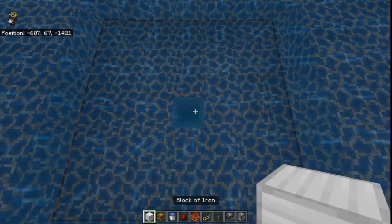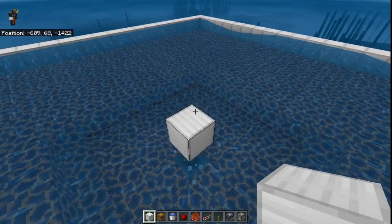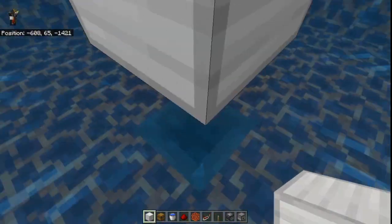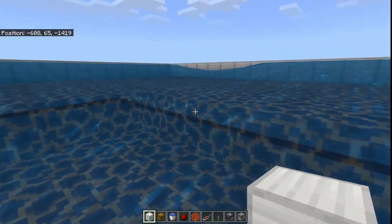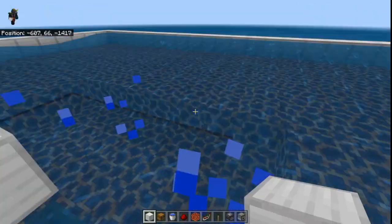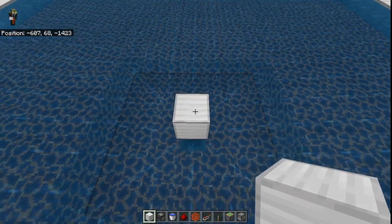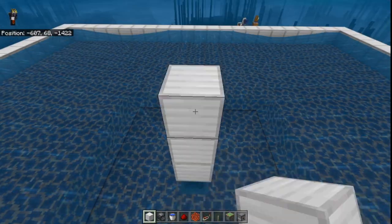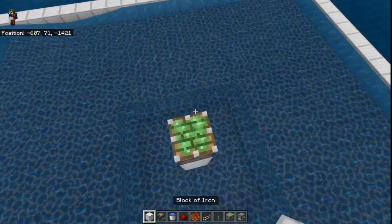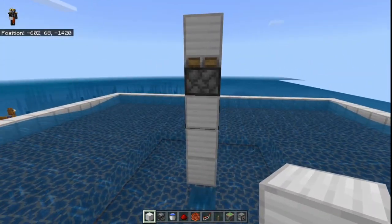After you are done with that, place a temporary block and then a block above it, and then remove this block so that no mobs can get stuck over here. However if they die, the item is going to pass through from the one-block gap and then end up inside the hopper. Once you are done with that, place two blocks over here, then one sticky piston, then one block above it.